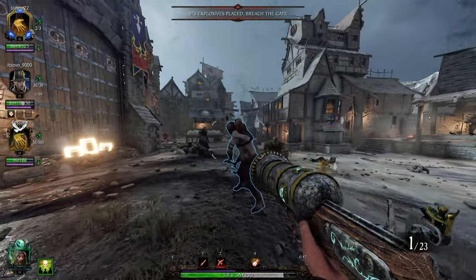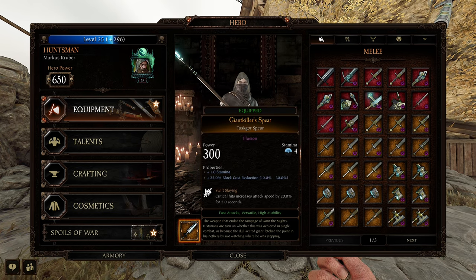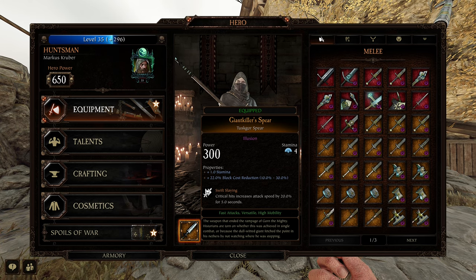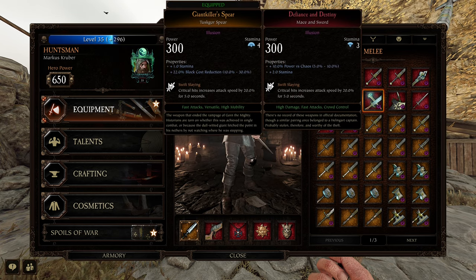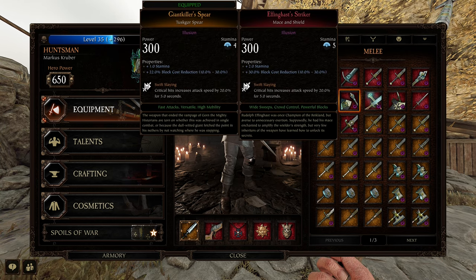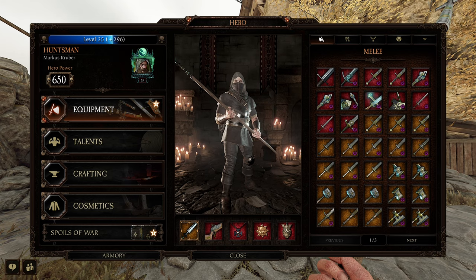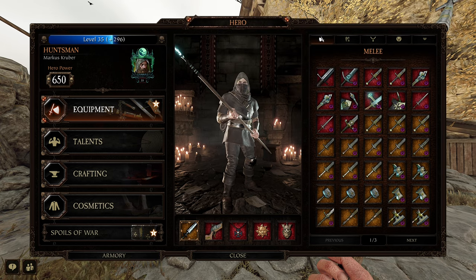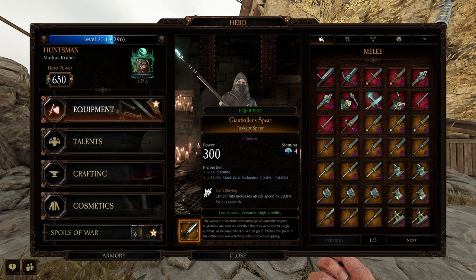Talking about gear — as mentioned, I'm going to be using the Tuskgor Spear. I like to run stamina and block cost reduction on it. Definitely want Swift Slaying on that for sure. Other good weapons include the Bretonian Longsword, the Mason Sword, the Spear and Shield — the Mason Shield's pretty decent. Those are generally considered to be good weapons. If you like the Axe Sword or Mace I wouldn't recommend them here, because you want something where you can have a little bit of defense.